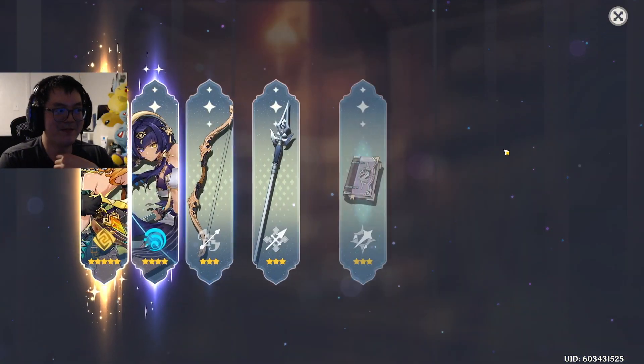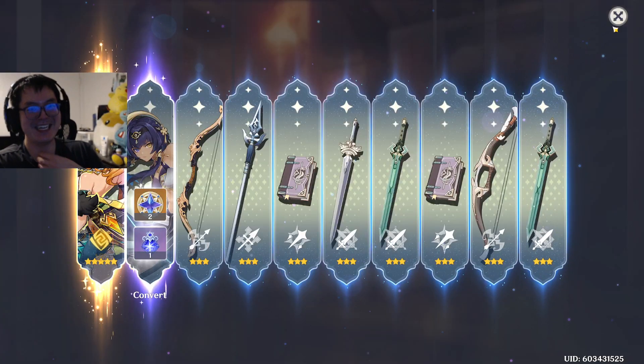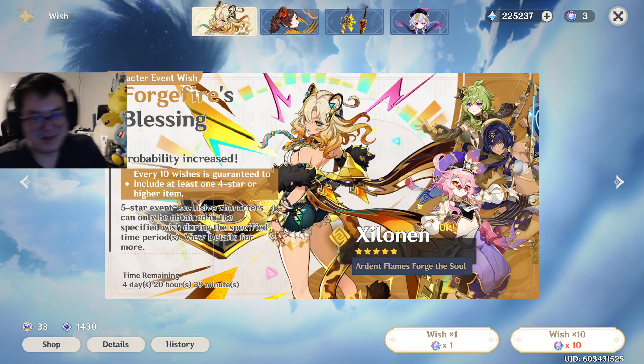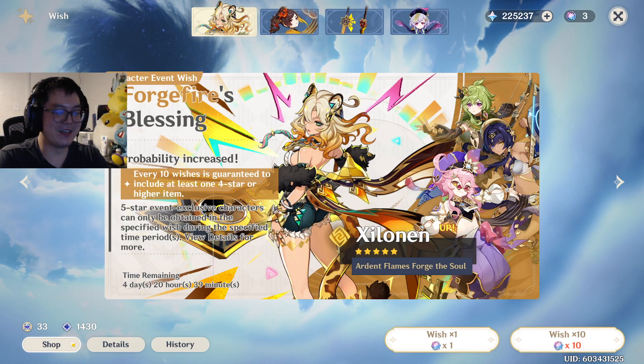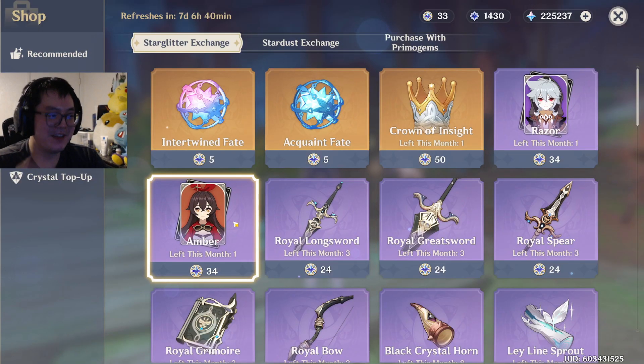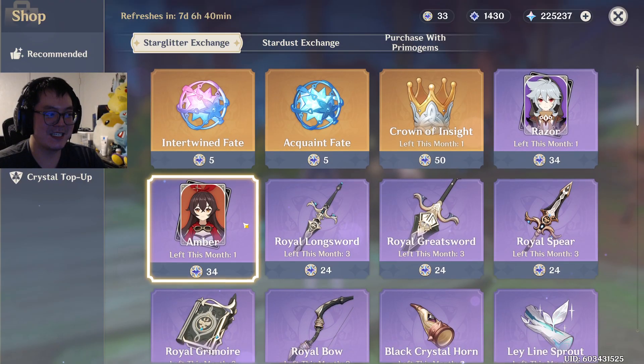I think there's more 5-stars here — no? That was so quick. I don't think I want to highlight that. It was literally a few seconds and done. I'm like, okay, fuck me. I don't even have enough to buy Amber and she's only on the standard banner.